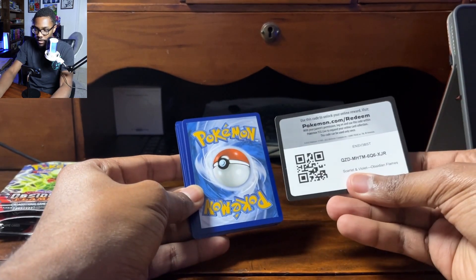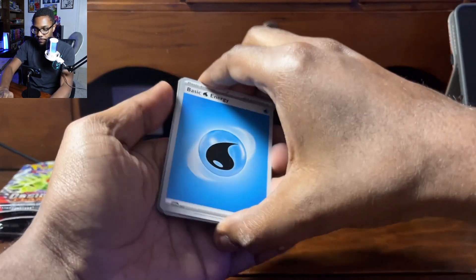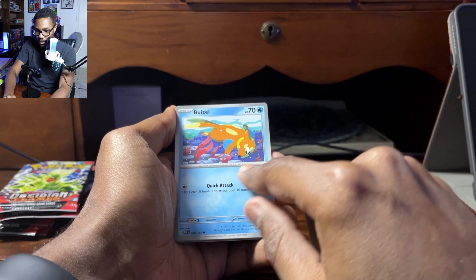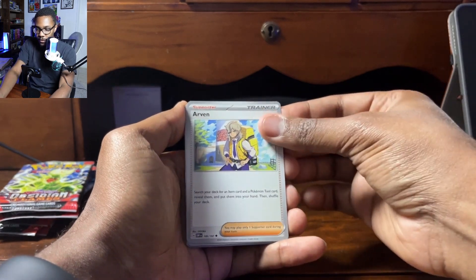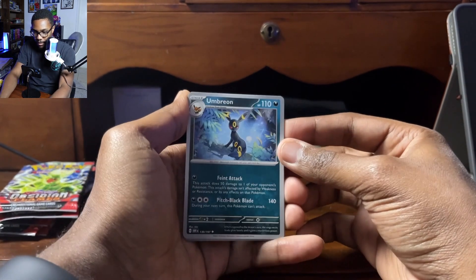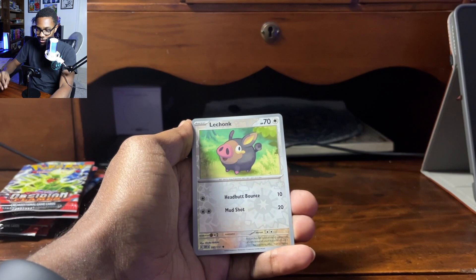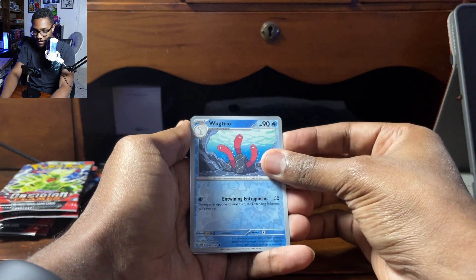Next pack: energy, Smalliv, Buizel — I like the colors on that — Whooper, Phantom, Arvin — I liked his character in Scarlet and Violet — Stunfisk. We've got our Umbreon here, that is not a Reverse Holo. Got our Lechonk in the Reverse Holo, that is nice. And Wugtrio, Palafen to close it out.